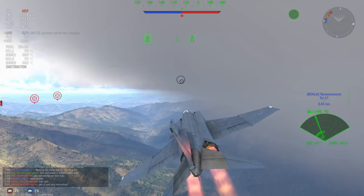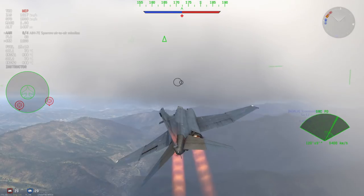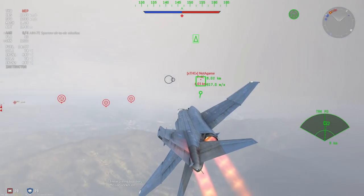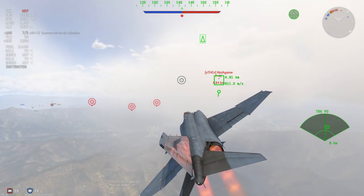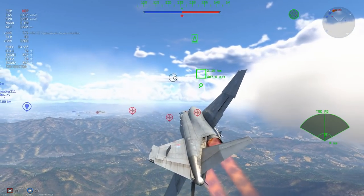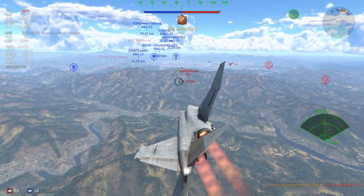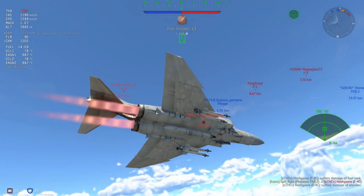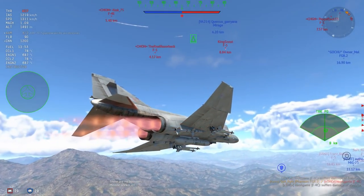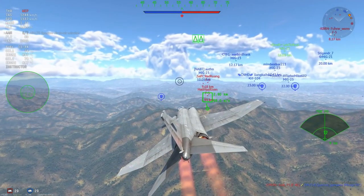Pulse Doppler radar is unfortunately unable to detect things moving directly side to side. So you're going to have a lot of trouble when your enemy is traveling perfectly across the screen with no movement back and forth, especially with ground clutter. That is a massive limitation. But in this case, I've managed to sneak around the enemy and get behind them — I have an F4C in the bag already, and an F5 is ready to jump in as well.